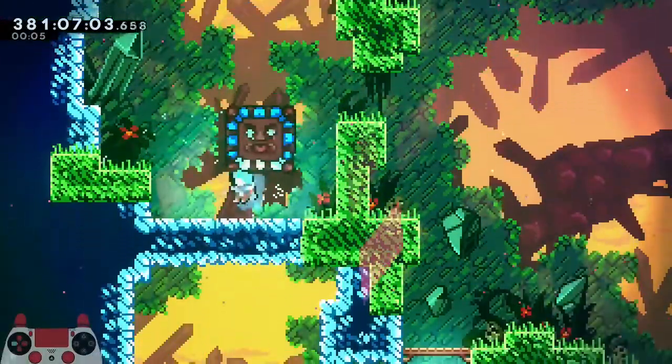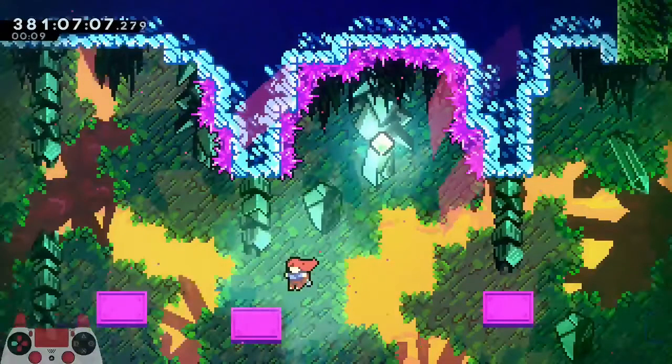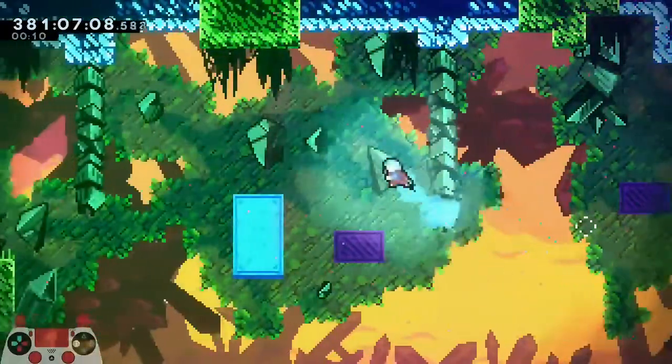When doing Scott's Sensibility, there's a chance you get more speed than anticipated and land on top of this pink block. Be ready to bunnyhop here just in case. You can play the rest of the room exactly the same.